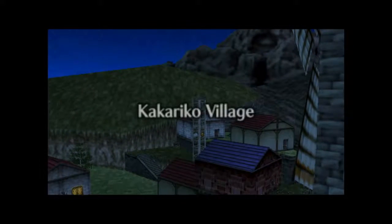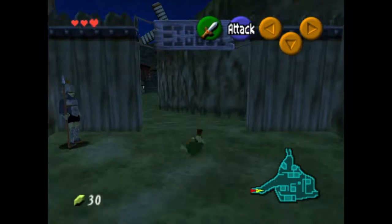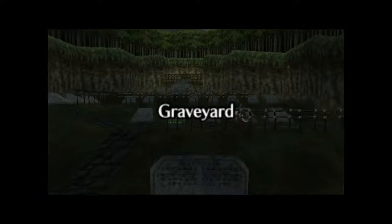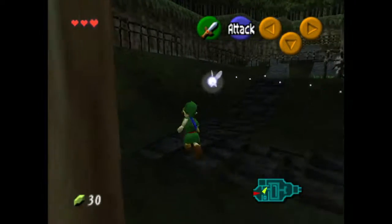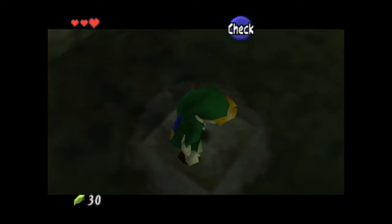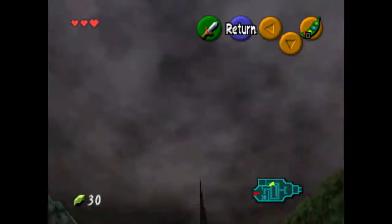I missed my opportunity to get into Kakariko before nightfall, but it's okay because we can still go into the graveyard and plant the bean, then skip to daytime. Now we're going to get rid of the bean right off the bat — you want to put it in the left side of the graveyard. It's usually where you would get a piece of heart as an adult, but we're not going to use it for that. When we become an adult we'll use it for a certain glitch that will help us get into the Shadow Temple early.